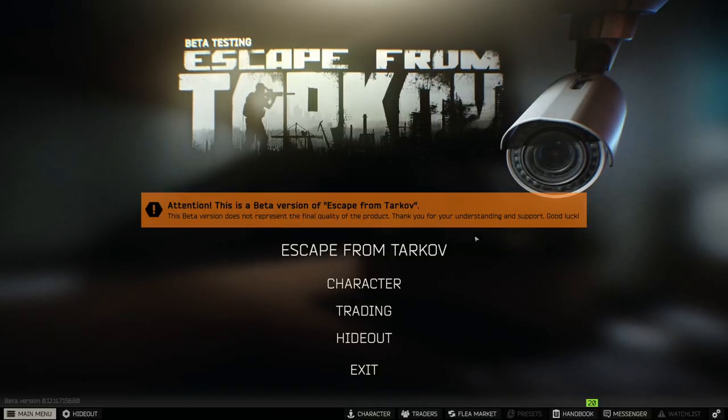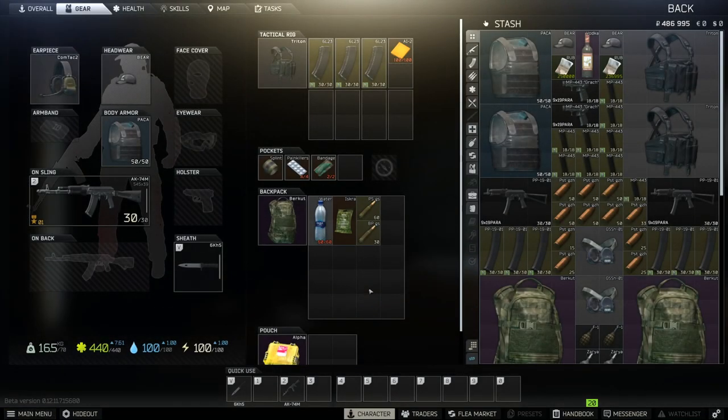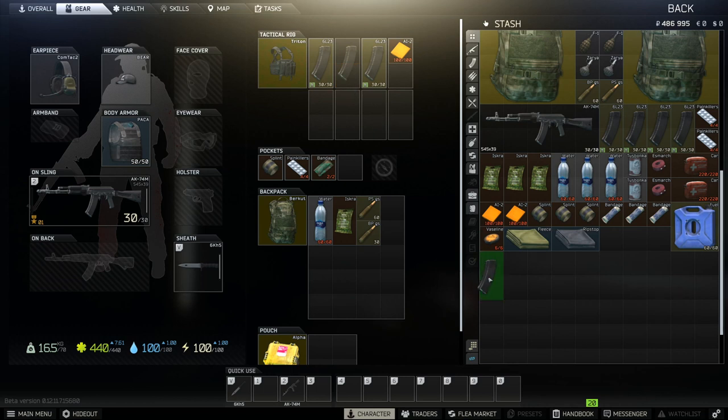When you load up Tarkov for the first time, your inventory will look something like this. On the left side is your PMC character — everything on that side will be brought into raid when you deploy. The right side is your stash. You can move anything off your character that you don't want to bring into raid, and vice versa. But there are some restrictions to what you can bring into raid.